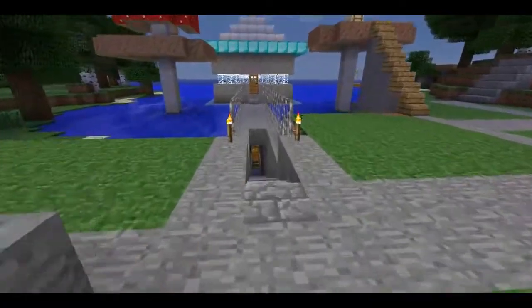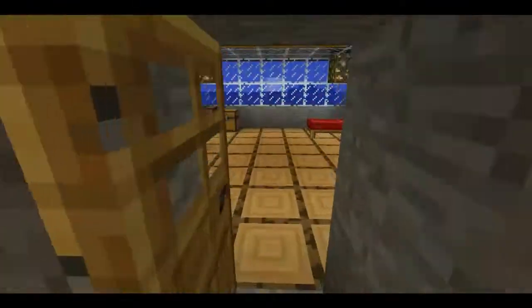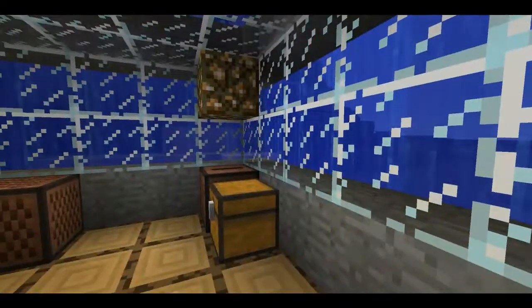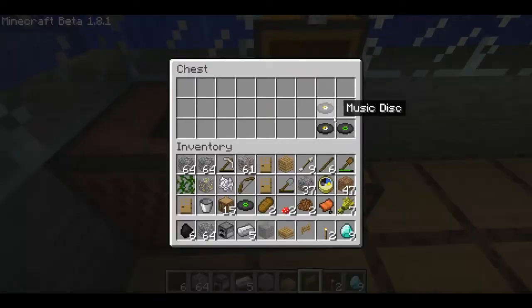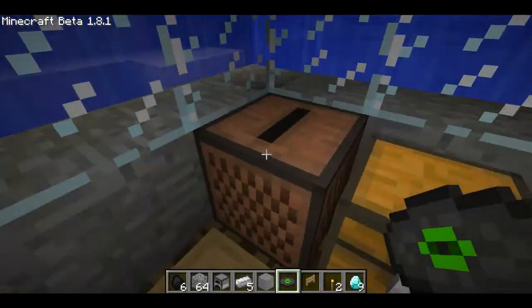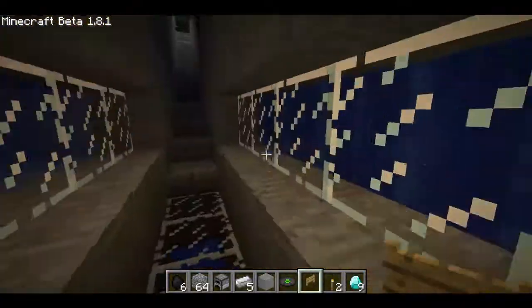Then I started to build things. I built this down here — this is my main house, or cottage. This is an underwater house, look at this. I have a cake here, there's the ocean, it's pretty neat, and I have a music box here with music discs. I guess I can put on some music. That's my little cave there.